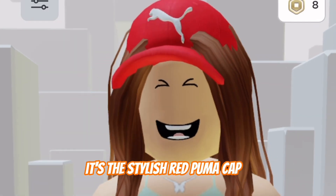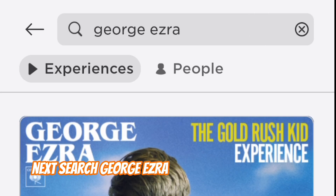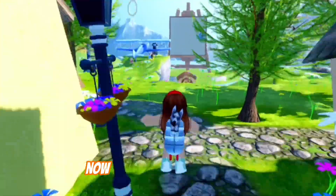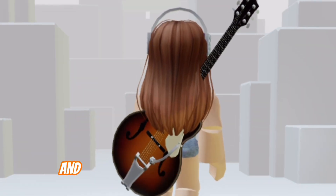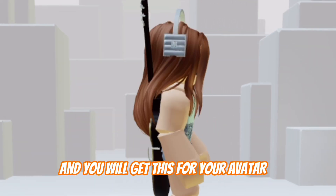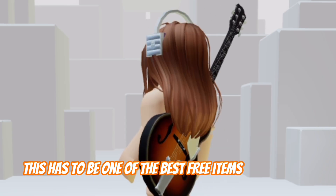This is what the item looks like — it's the stylish red Puma cap. Next, search George Ezra and join his experience. Walk over to this door and you will see a guitar. Click on that guitar and you will get this for your avatar. This has to be one of the best free items of all time.